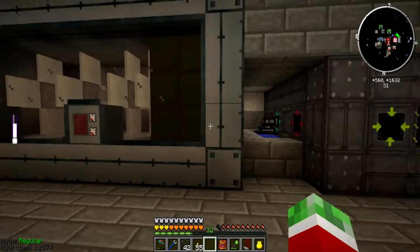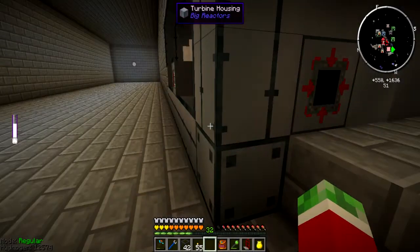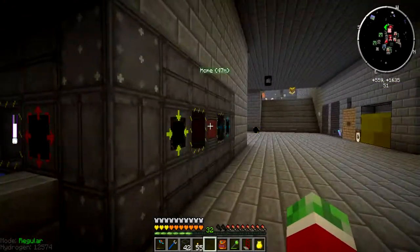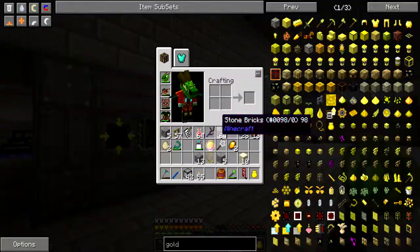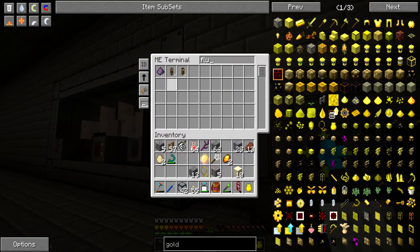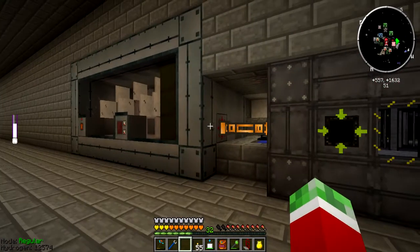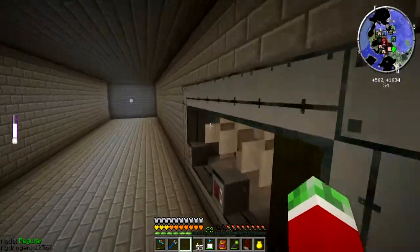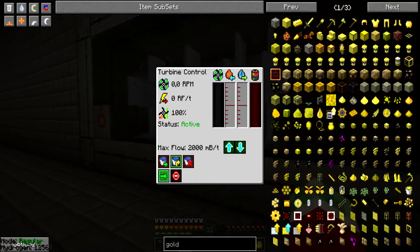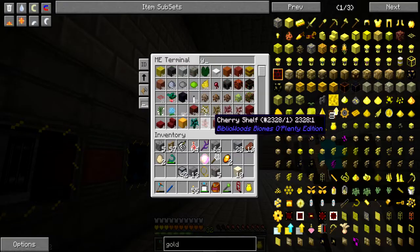So now what I, in theory, only should need to do is hook these things up together and throw some fuel in this thing. For some reason I got an idea that fluiducts won't even transmit close to the amount of steam this thing needs to output, but I guess we'll see in just a sec. This thing needs to be turned on — active. Now what I can do is get myself at least one piece of yellorium.